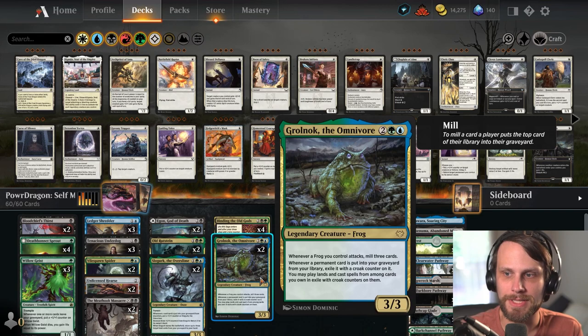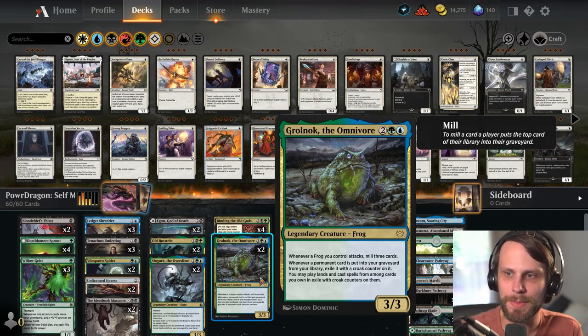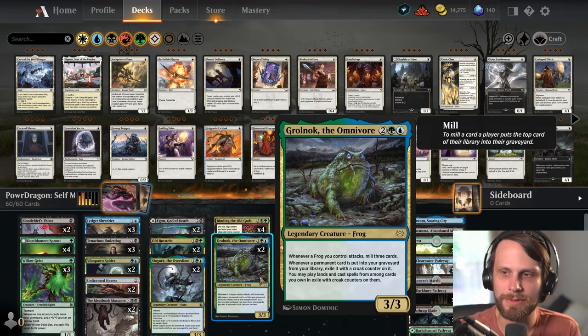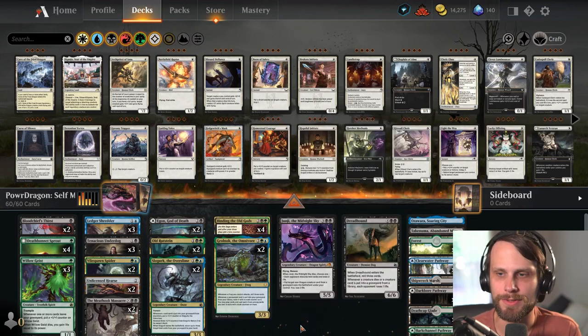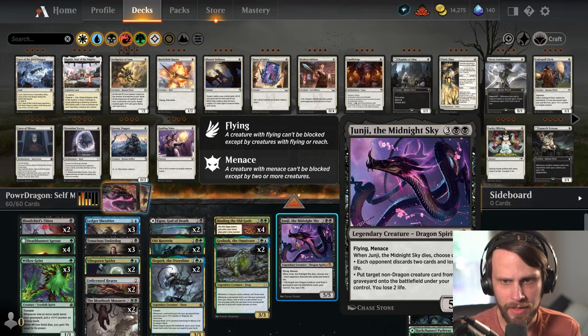Whenever a frog you control attacks, mill three cards — kind of an interesting one. Whenever a permanent card is put into your graveyard from your deck, exile it with a croak counter on it. You can play lands and cast spells among those you own in exile with croak counters on them. So it's a nice way to mill the cards, exile them, but also get to replay them — which is really fun. Junji is also a great card for this deck because it gives us a little bit of replayability as we need it.